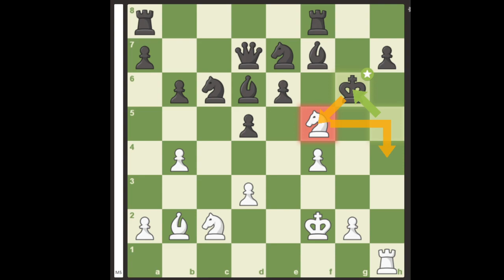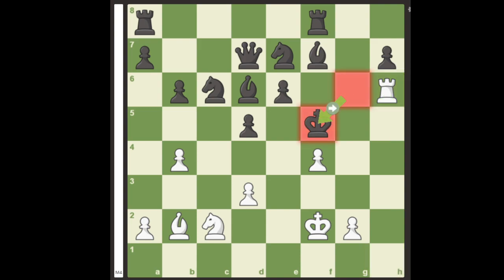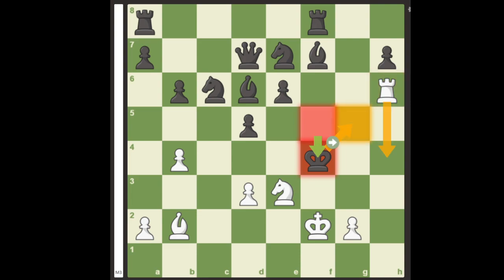But what black overlooked is that we can say goodbye to our dear knight with the sacrifice rook h6 check, to which black has no other reply but to take the knight. We bring another knight in with the move knight e3 check. King takes f4 is forced, but white seems to have no check now since the f pawn, which used to protect the g5 square, is now captured — so rook h4 check is just met by king g5 and white has no mate.